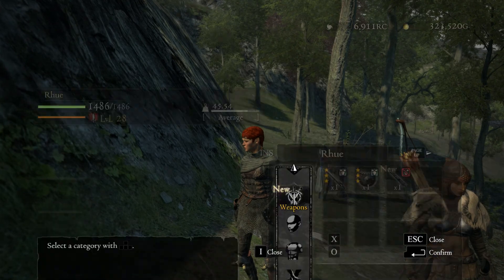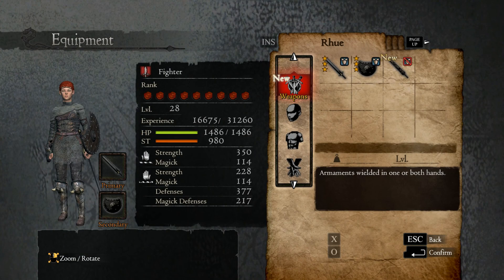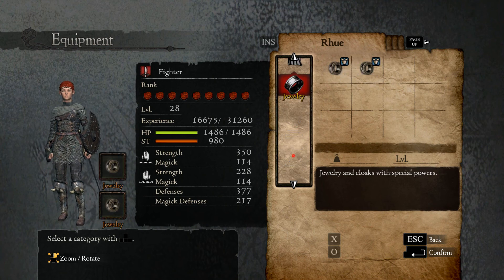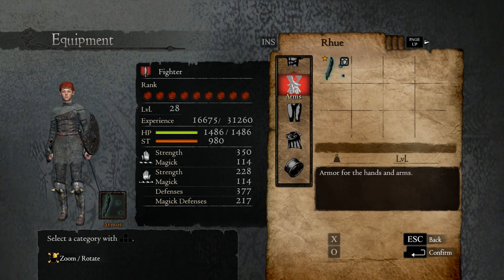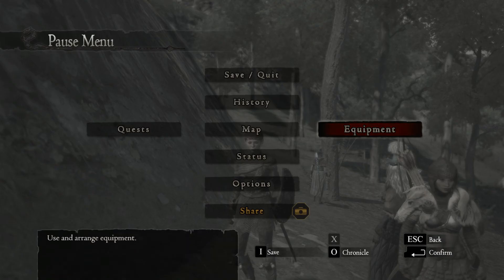I'm literally hitting different keys trying to find it. If I go to equipment, I can see my weapon and shield - primary and secondary - but I still have to move through these different sections. It's really annoying. That's one of the most annoying things about this game: the UI is not just pretty awful, it's very awful.